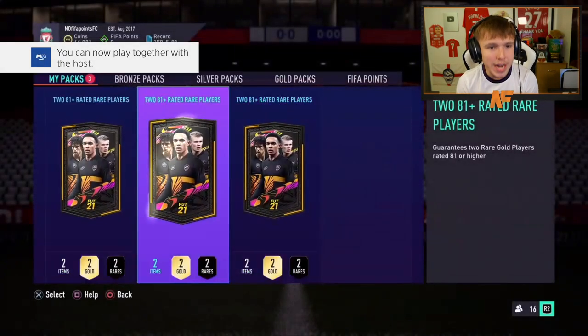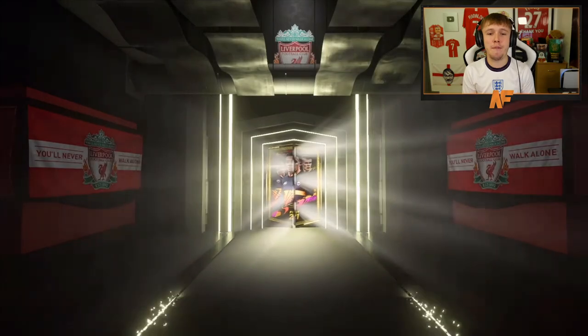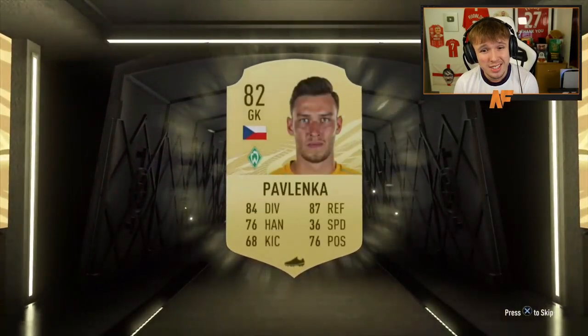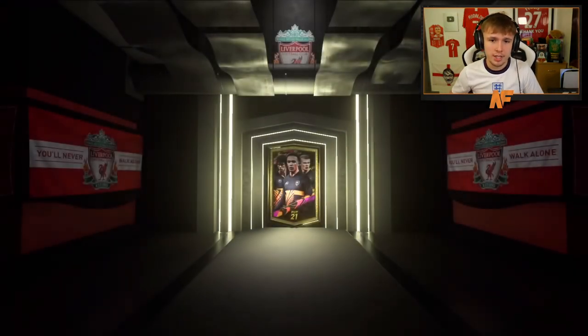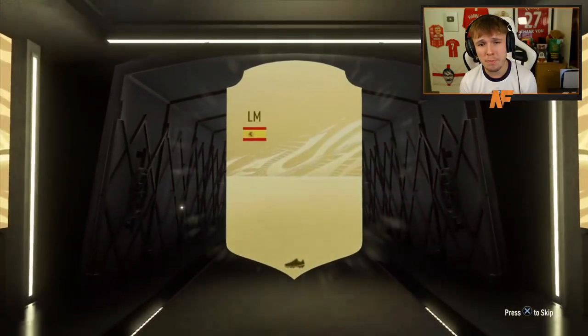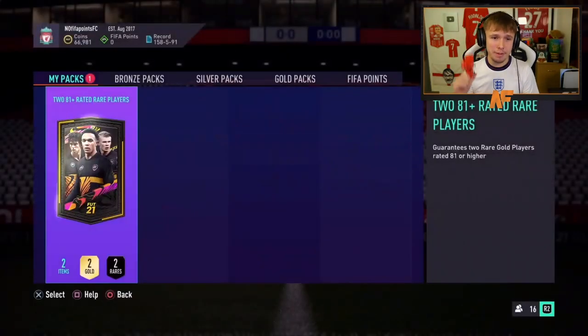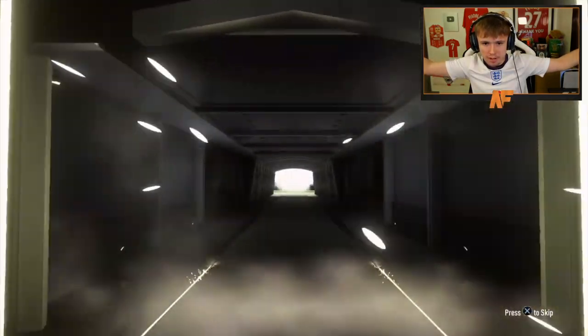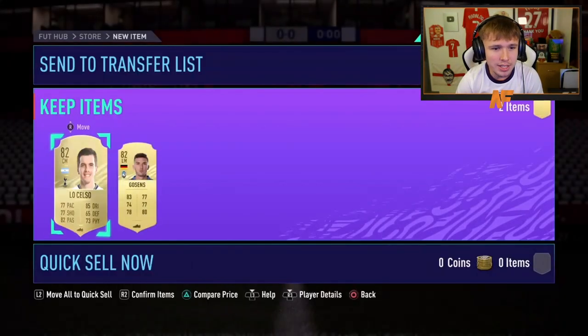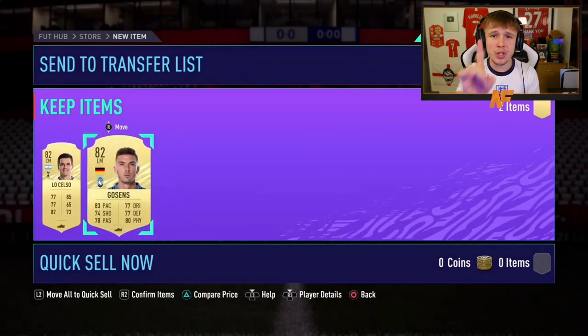Thanks to the man Claps for three of these 81 pluses — that takes us to 13 overall. First one is non-boards, we're capped at an 82 — Pavlenka, not the greatest start. Pack two for Claps — no walkout. Third time lucky on the PlayStation 4: Cucurella again. Not a walkout, not a boards — Lo Celso. 13 packs in and still yet to hear a walkout, but never say never.